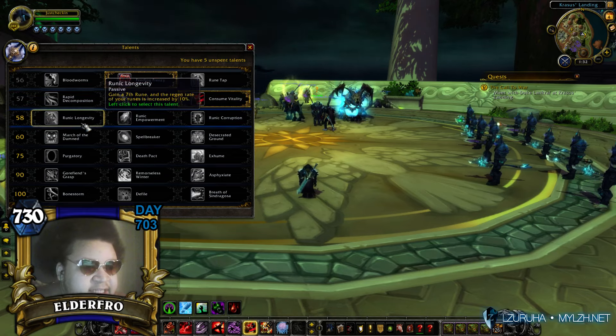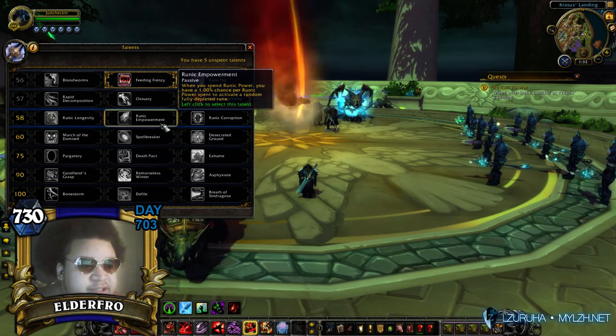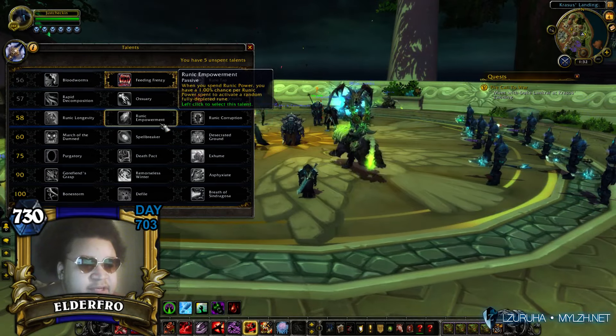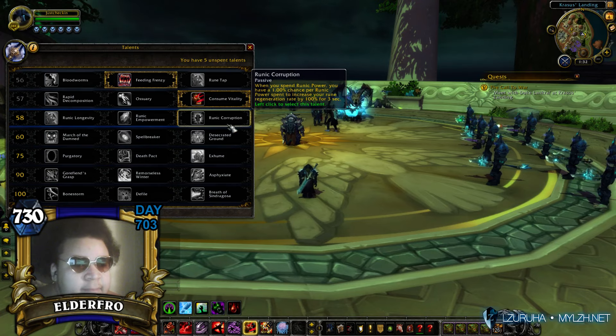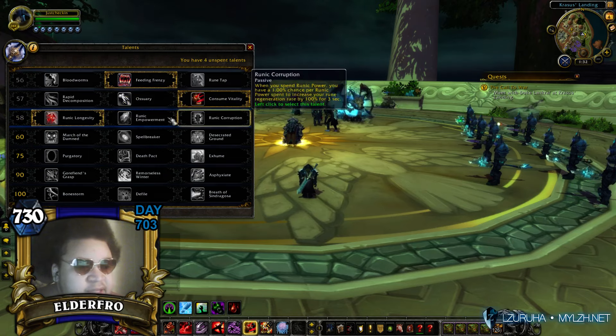Runic Longevity: you gain a 7th Rune and regen rate of your runes is increased by 10%. Runic Empowerment: when you spend Runic Power, you have a 1.0% chance per Runic Power spent to activate a random, fully depleted Rune. Runic Corruption: when you spend Runic Power, you have a 1% chance per Runic Power spent to increase your Runic Regeneration rate by 100% for 3 seconds. I like Runic Longevity — same thing as in Unholy for this row.